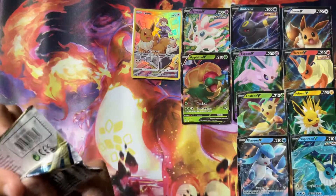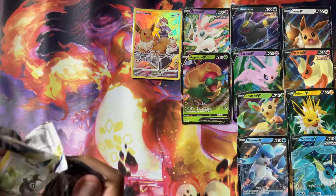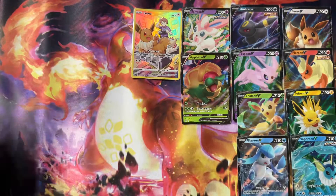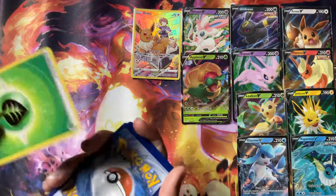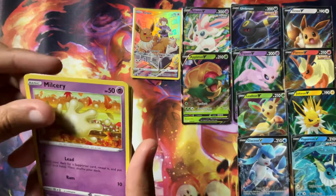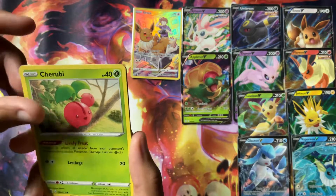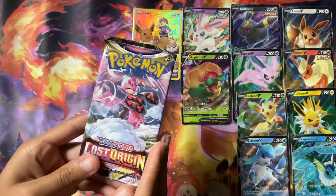And of course we still have a bunch of stuff with Brilliant Stars, so let's see what we can get. Baretick, Fracture, Dusclops, Starly, Miltank, Karrablast, Clefairy, Cherubi. We have a Reverse Chimchar, and a Flygon.